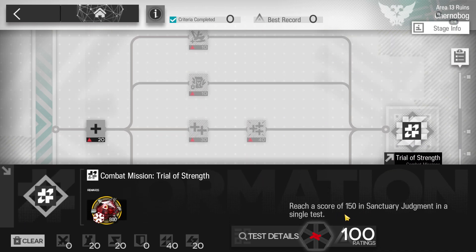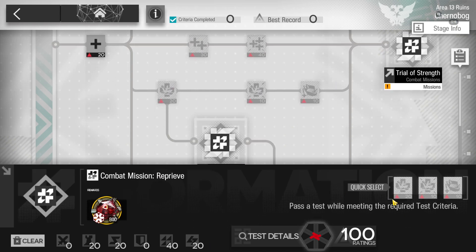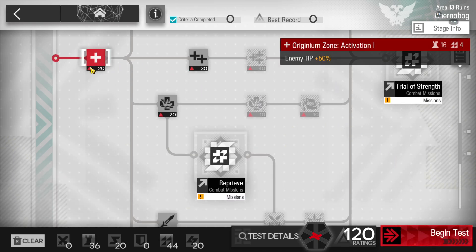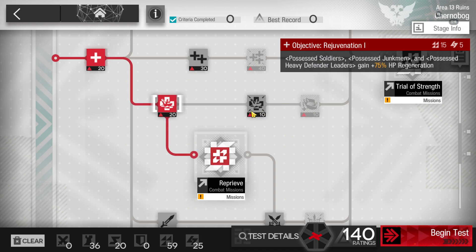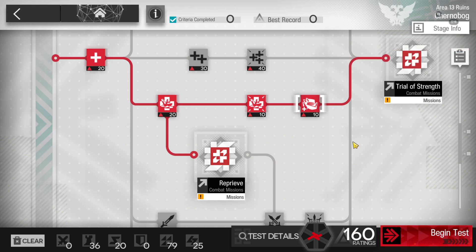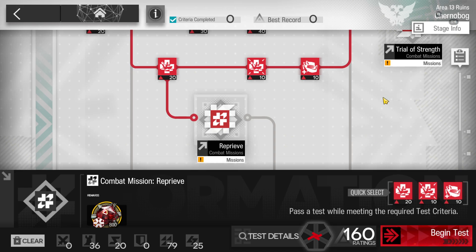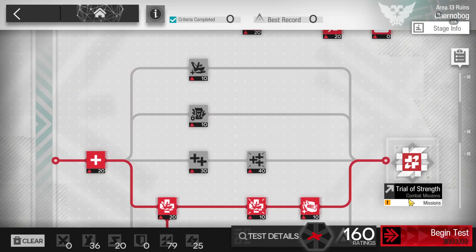On the bottom side we have the Trail of Strength, which requires completing 150. For this other challenge, take the first HP +50% node, this one, this one, and in the end this one. By doing this we're going to reach 160, which is enough to complete the Trail of Strength as well, along with the other two challenges.